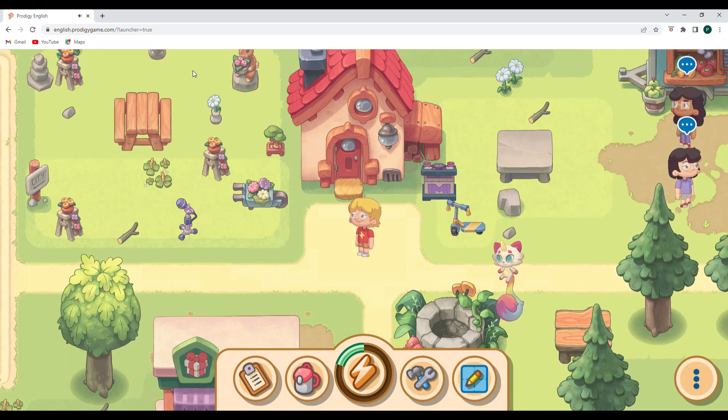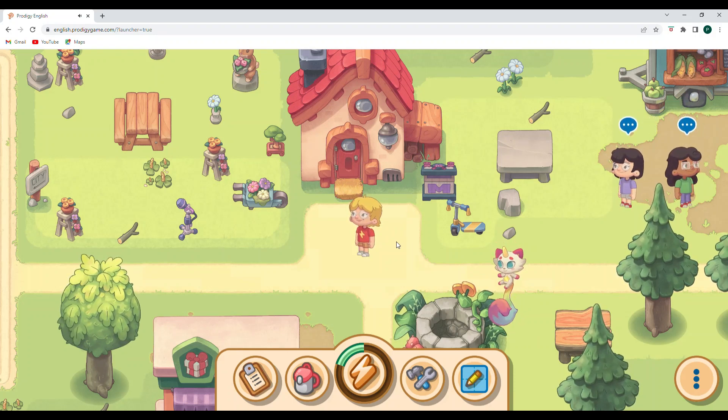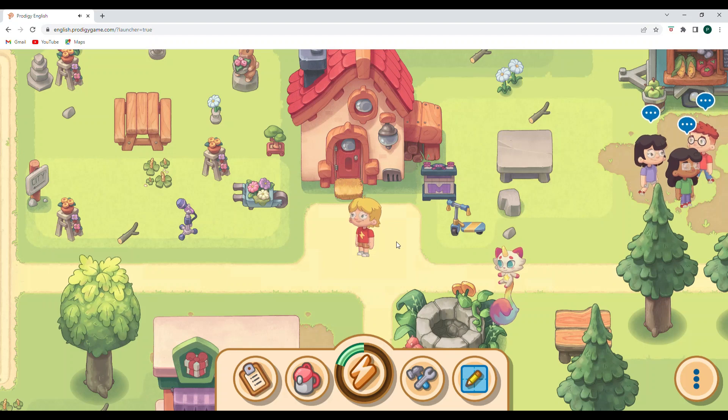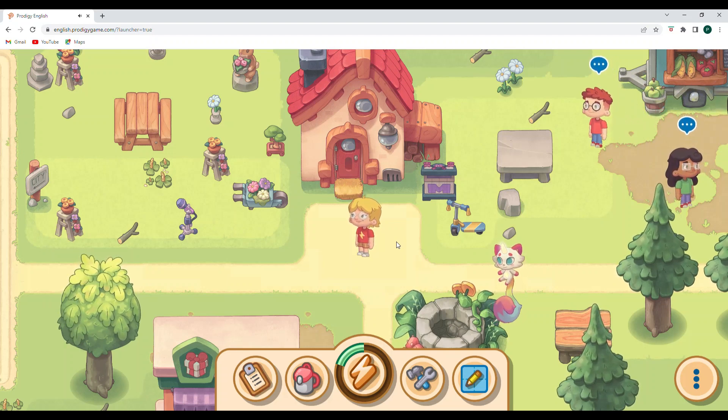We are going to take a look at the island that is below this mainland area. There was a glitch that happened where certain players were able to cross. I was never able to get my character across, but my daughter was. I was so excited for this — I didn't realize I wasn't recording.